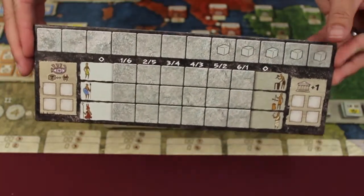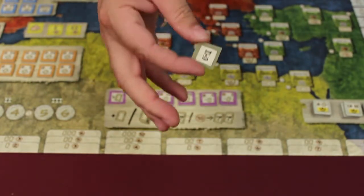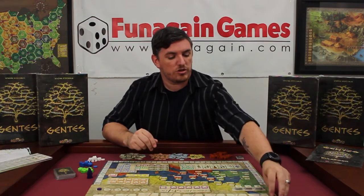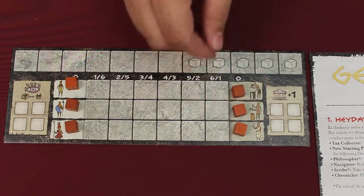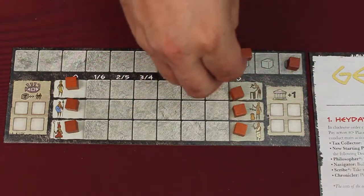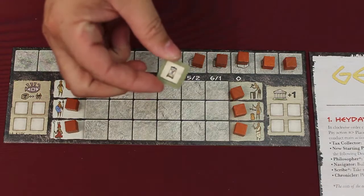Each player takes a play mat, the matching wooden components, 11 brown wooden cubes, and just one time tile. Players place 6 wooden cubes in the 0 spaces on the left and right of the population chart, indicating that they have 0 population in each category. Players also place 5 wooden cubes and a time tile with the single hourglass facing up in the 6 right-most spaces in their time track.